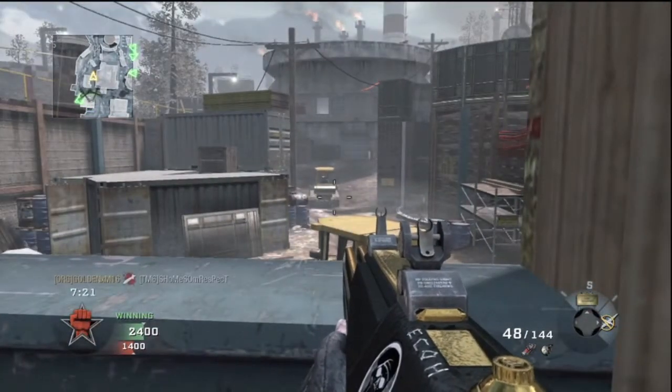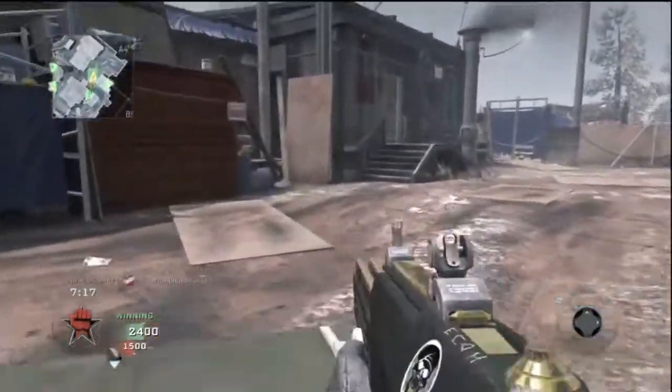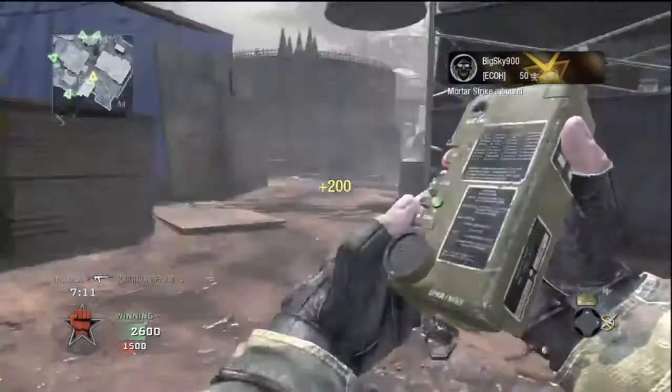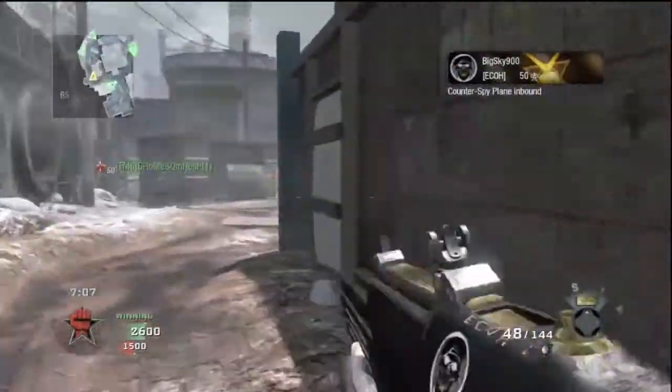The killstreak setup I forgot to mention — we're using 3, 4, 5, being spy plane, counter spy plane, and the care package. I get lucky with the mortars from the care package, which is not bad.